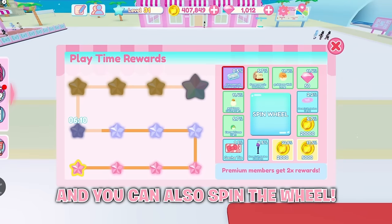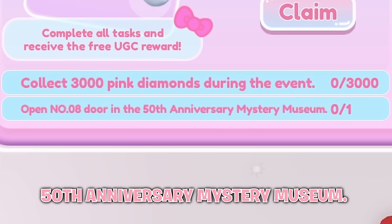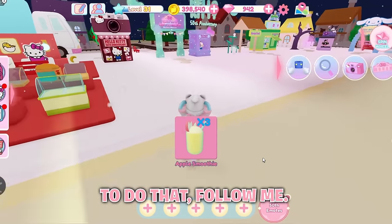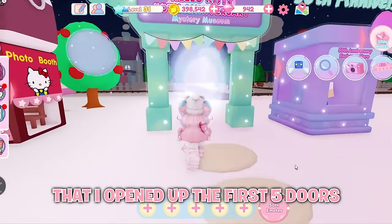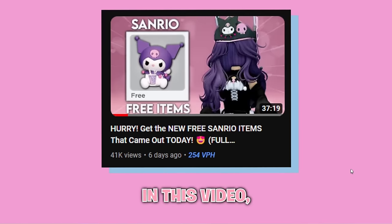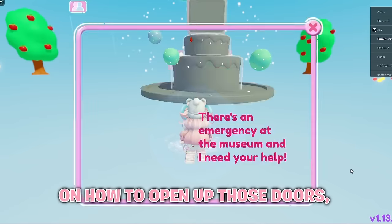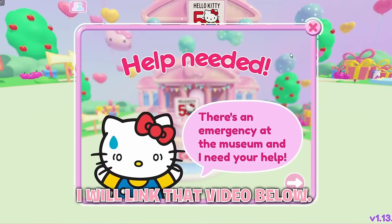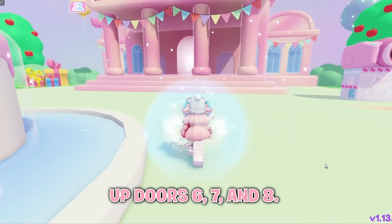You can also spin the wheel. Next, you need to open up door number 8 in the 50th Anniversary Mystery Museum. I opened up the first 5 doors in a previous video, so I'll link that below. Here's how you can open up doors 6, 7, and 8.